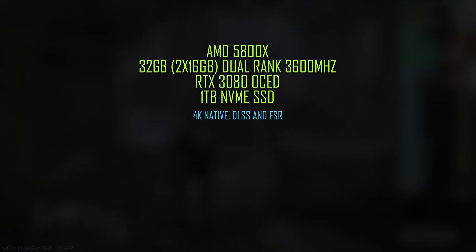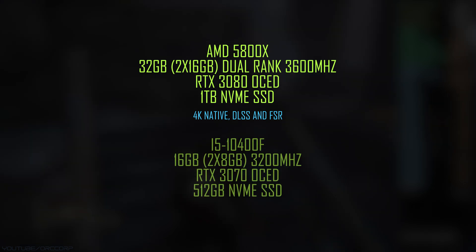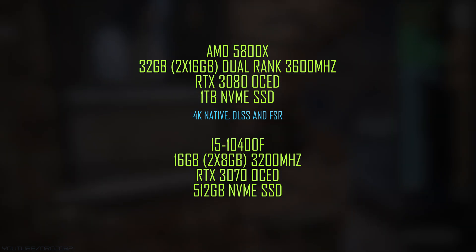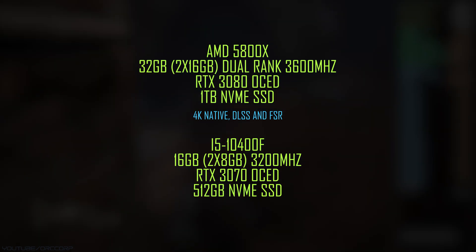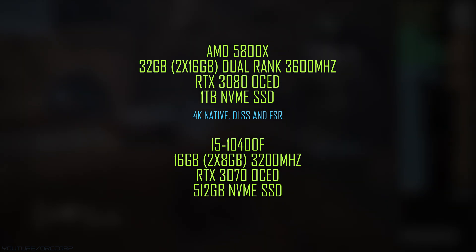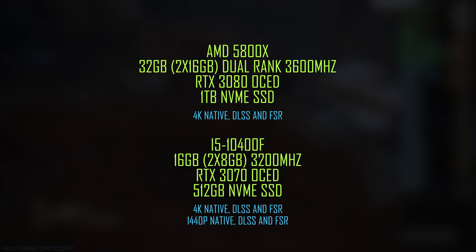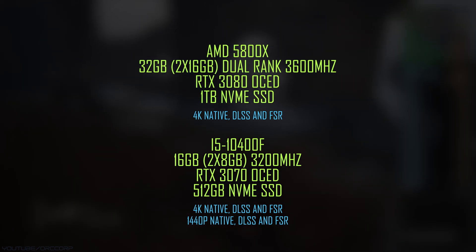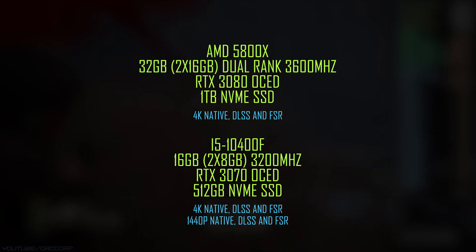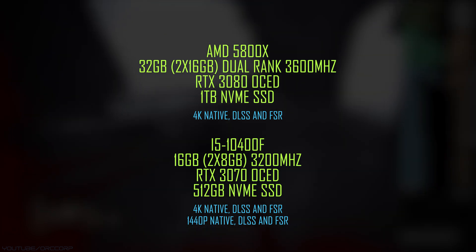My secondary setup, which I've bought for my 4-year-old son to start getting familiar with computers, is an i5-10400F, 16GB of memory at 3200MHz, an RTX 3070 also with a minor overclock, and the game is installed on a 512GB NVMe SSD. For this secondary setup I have both 4K and 1440p performance data, as 1440p is better suited for a lower budget setup like this. However, 4K gaming works often really well with the 3070, so I want you to have that data here as well.